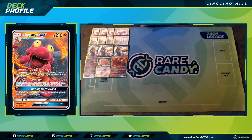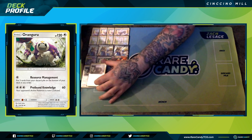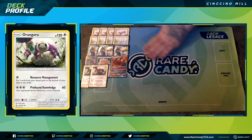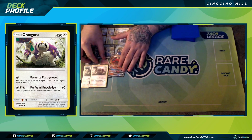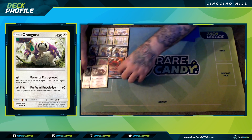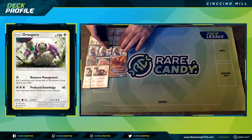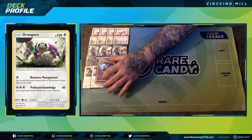To get our resources back, we have two copies of Oranguru from Ultra Prism with Resource Management, which allows us to get three cards back. Once we're done using Intrepid Sword for the amount of time we want, we can use Resource Management to get back important resources — whether it's Pal Pad, Bellelba & Brycen-Man, or whatever we're looking for later in the game to complete our win condition. Resource Management is one of the strongest attacks in the game.